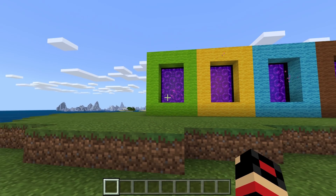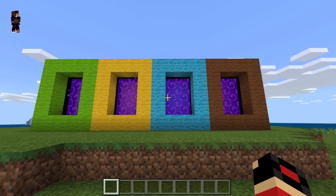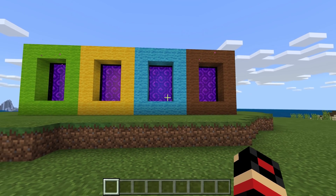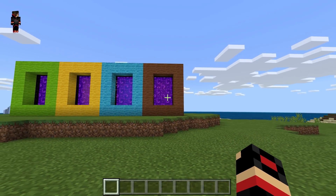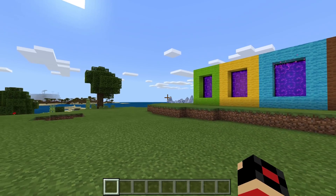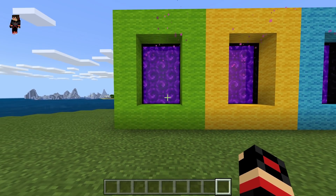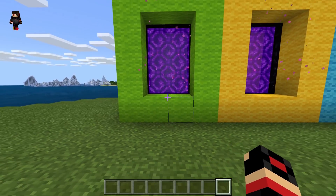We are going to be checking out the Baldi's dimension, the Hello Neighbor dimension, and we're going to be entering the Kick the Buddy dimension as well, and we're going to be checking out the Five Nights at Freddy's dimension. So we're going to start with the Baldi's dimension — entering in three, two, one, let's go!